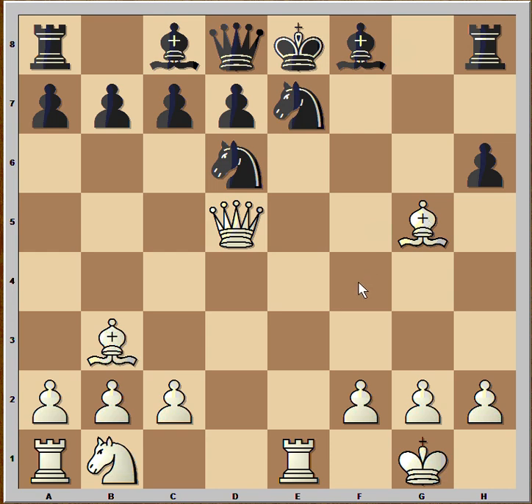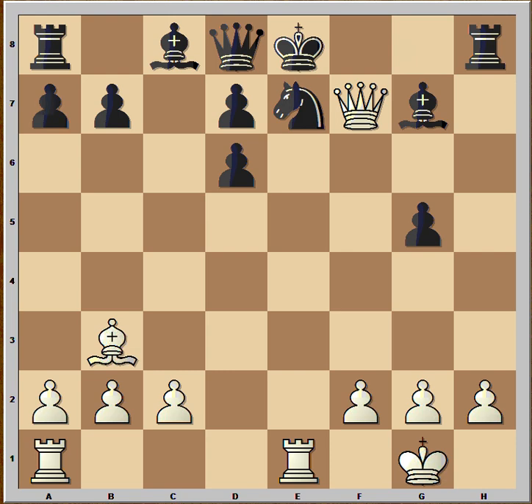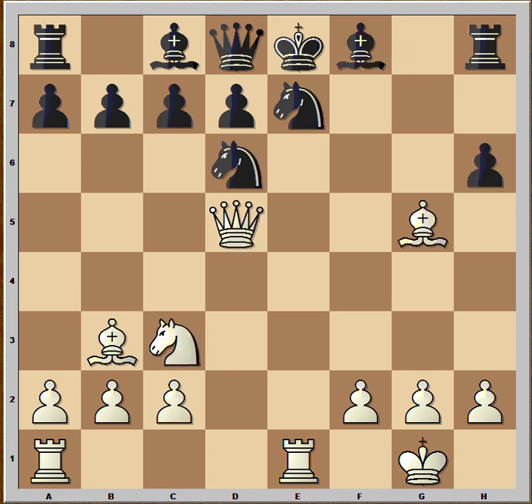And if White played bishop to f4, this would be a good move. But he played knight to c3 — this is a cat and mouse game. And Black can capture the bishop, but then knight to e4. If knight takes, then checkmate. White is threatening knight to f6, checkmate. If bishop to g7, then White removes the defender of the f7 square — pawn takes knight, and checkmate. That's why Black played rook to h7, adding more protection to the f7 square.